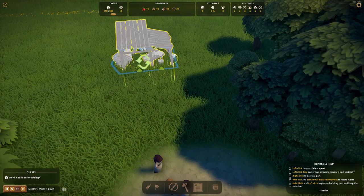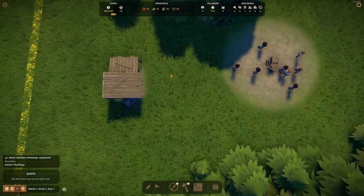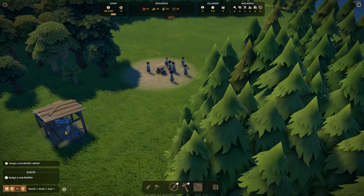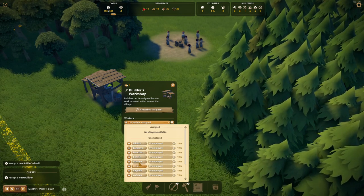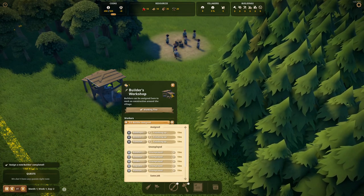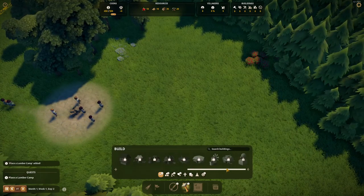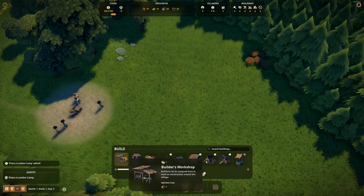This is very important because the villagers will be creating roads. Once the villagers start moving across the grass, they'll be creating roads. You can restrict where they can go, but we'll cover that soon. So let's go ahead and assign three new builders. You can see all the villagers we have — they are unemployed right now, but we'll be assigning them some jobs. These are all the buildings we can create right now; we can unlock more once we progress. The quest says to place a lumber camp.